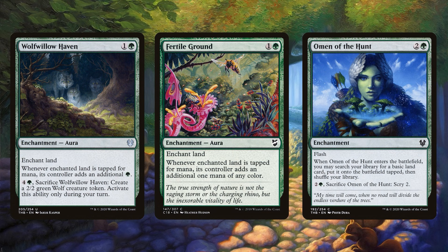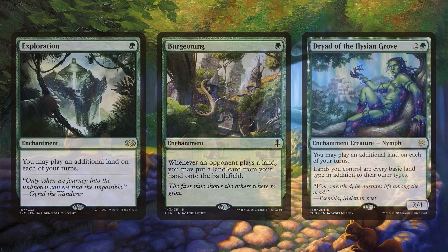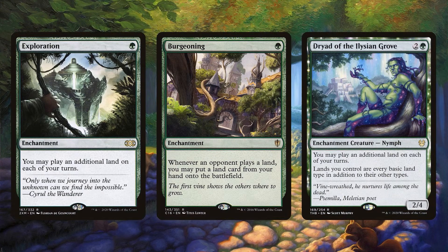Omen of the Hunt also gives you a land on the battlefield — very reliable. There are other cards like Herald of the Pantheon, though I consider this much less reliable because it's a creature and creatures can be removed easily. Of course, if you're chaining enchantment into enchantment and drawing card after card, reducing casting cost by 1 can save you more mana than just getting a land. We also have some more ways to get extra lands: Exploration, Burgeoning, and Dryad of the Elysian Grove.